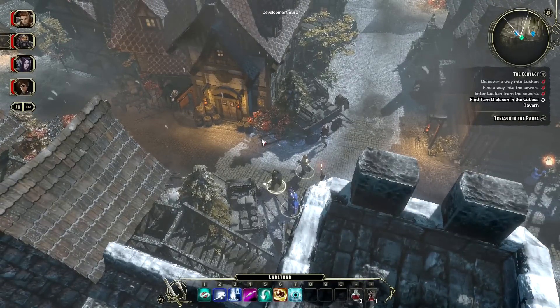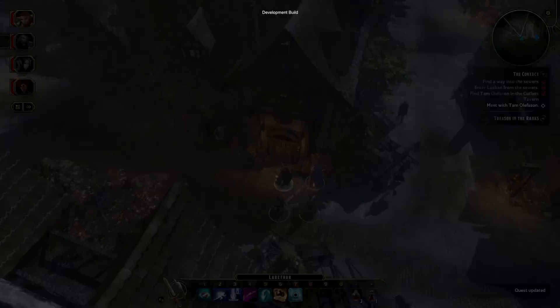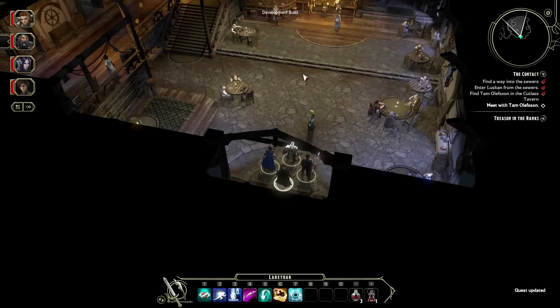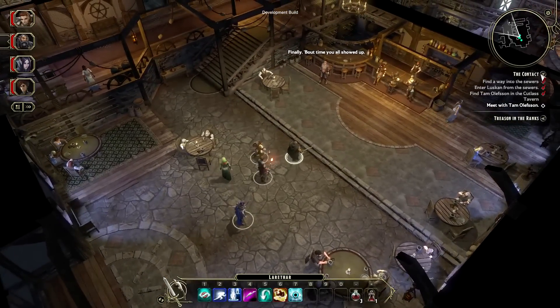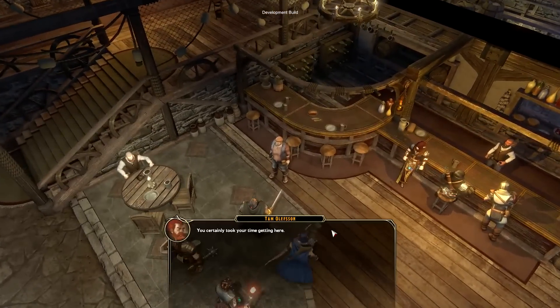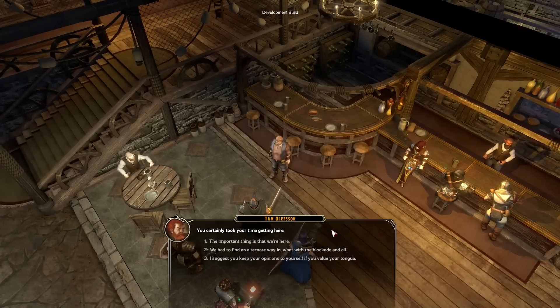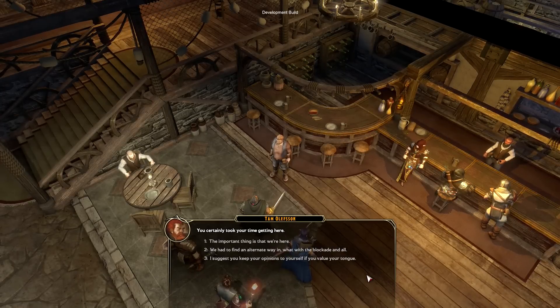By the looks of this area, we appear to be close to the tavern. This is the Cutlass Inn — it's here where the legendary barbarian Wulfgar met his wife Deudermont. Tim's companions will react to his choices, creating a meaningful impact on his story.